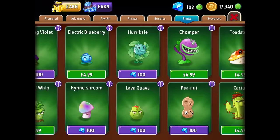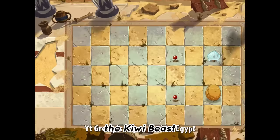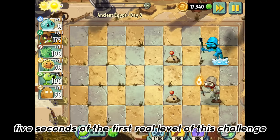After getting a hundred gems, we can finally add the first member of the team: the Kiwi Beast. Which is good, because on day eight this means the challenge will officially start. The bad news is, though, in almost the first five seconds of the first real level of this challenge, we run into our first problem.